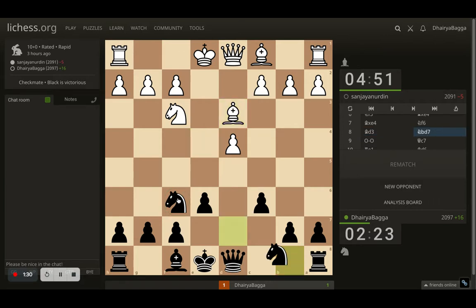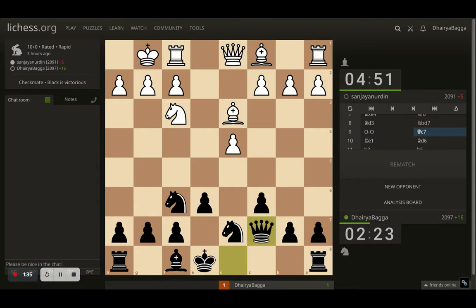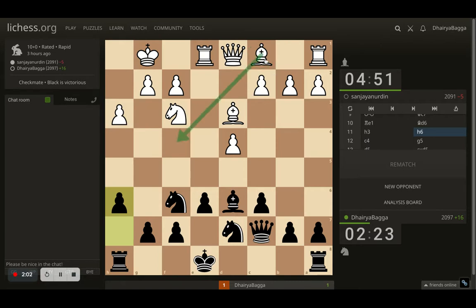The other knight comes to d7, opponent castles. I place my queen on c7 first, trying to hint that I might be castling on the queenside — maybe trying to confuse — because my next move will be bishop onto d6, and then I can castle kingside as well. Just trying to keep my options open. Opponent plays rook to e1, I develop the bishop on d6 as planned. Opponent plays h3 so there's no pawn takes when the knight moves, and I played h6, preventing the dark-square bishop development to g5.